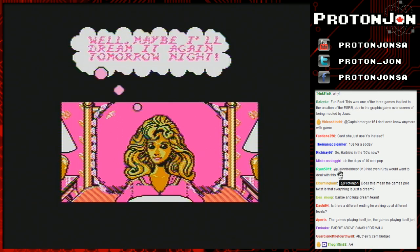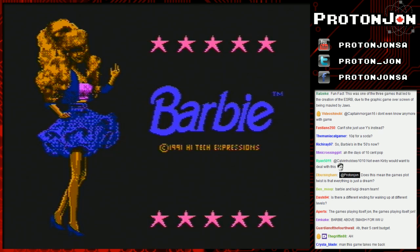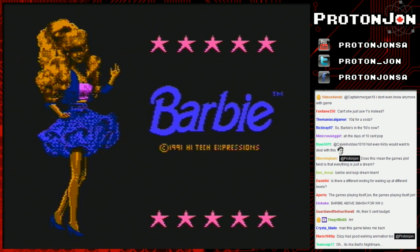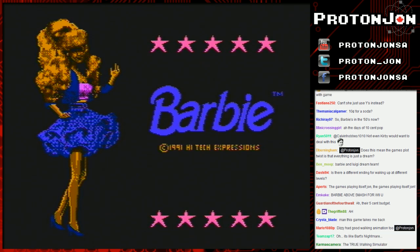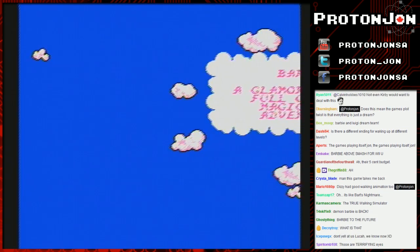There are three charm attacks: bow charms make a friend stop, diamond charms make a friend move, and heart charms sometimes make a friend do something extra special. There's also that burnt Barbie again.